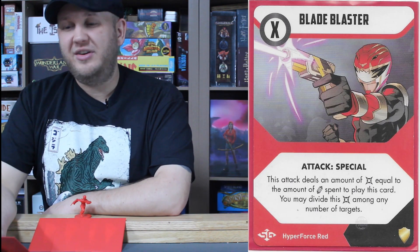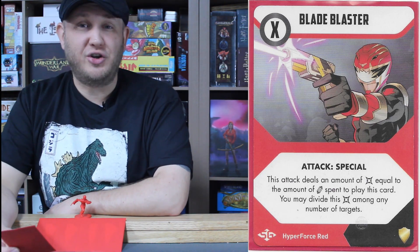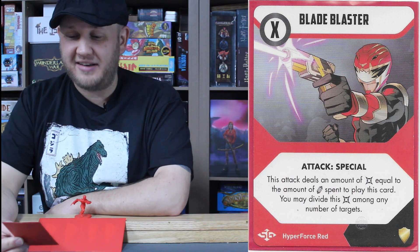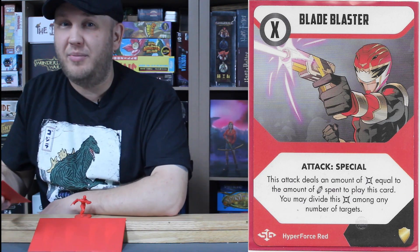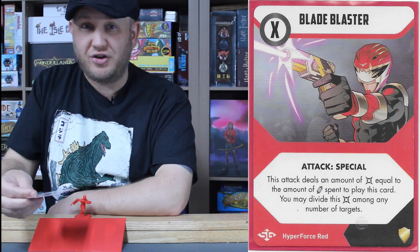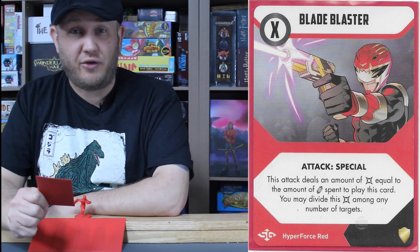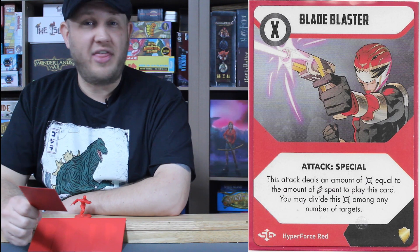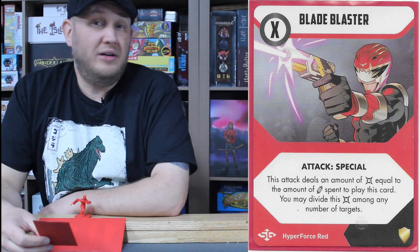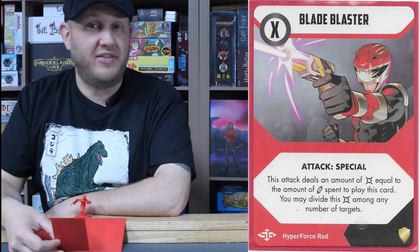Using all the energy Marv has built up, go ahead and use the Blade Blaster — pump in all that leftover energy at the end, fire away, take them down one at a time. Or just hang onto it and discard it to gain an energy using Determination, to use for a more powerful weapon or for one of the other Rangers in battle. And finally, Marv's Zord: the Lion Hyper Zord. Exhaust this card when any Ranger performs an attack to convert all misses to single hit results. How many times have you rolled six, seven, eight dice and almost all of them were misses? The Lion Zord is the ultimate response to that.